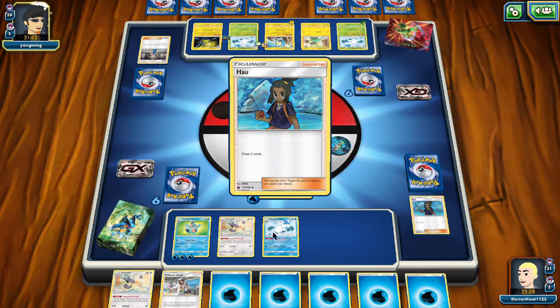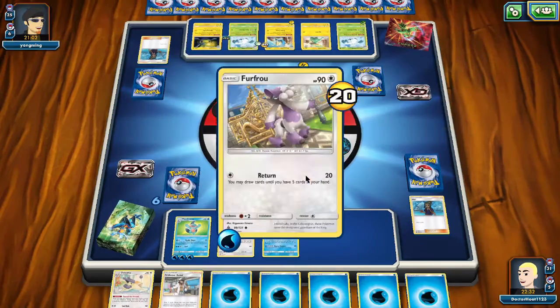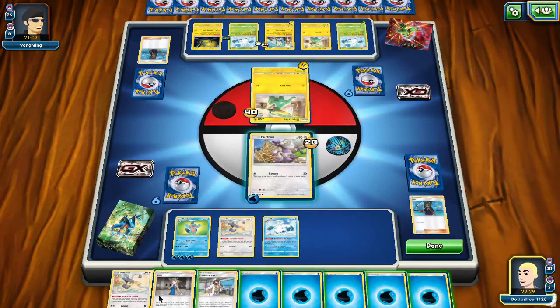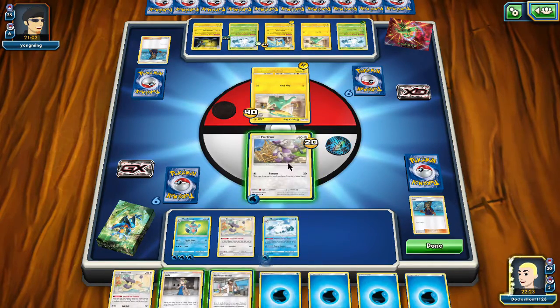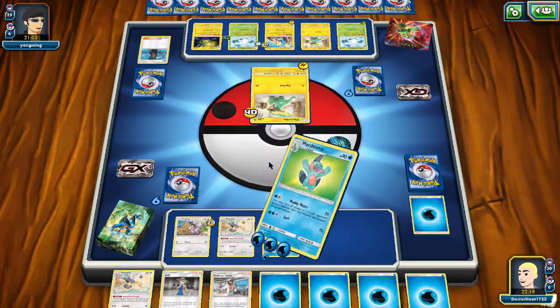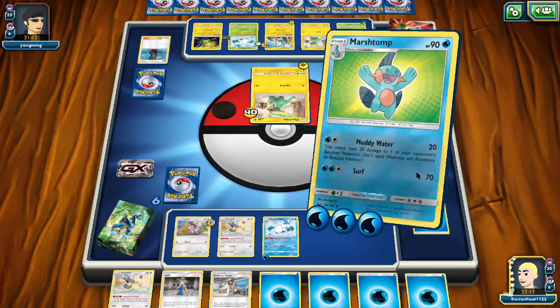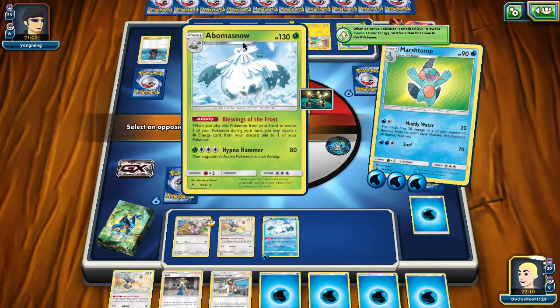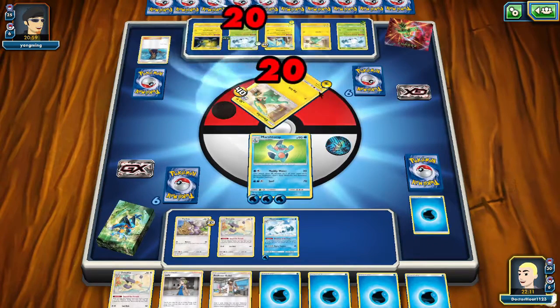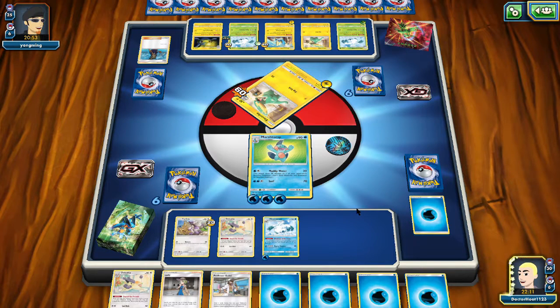I promise we will use you, Professor Kukui — eventually. 20 damage, 20 damage — it's not important. We don't need that right now. Retreat. Don't return. Now we start bringing the pain — 20 damage. This is Abomasnow. We can do it again if you send out a different one. He's moving the energy, I'm guessing. We get to draw our first prize card.